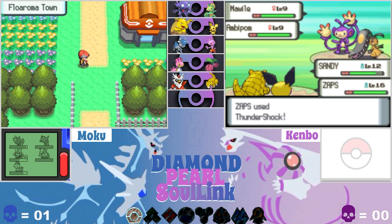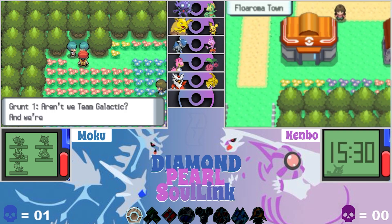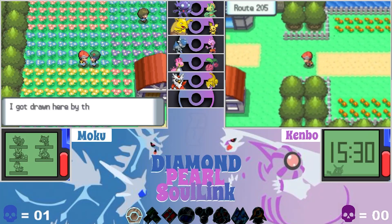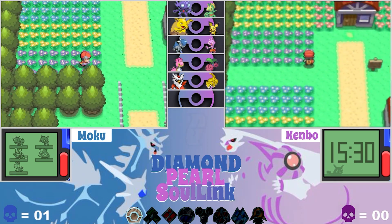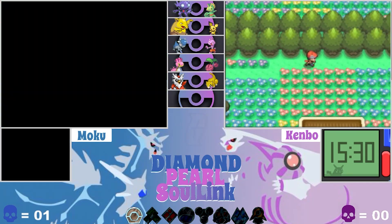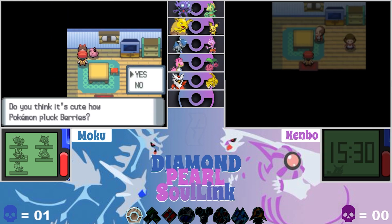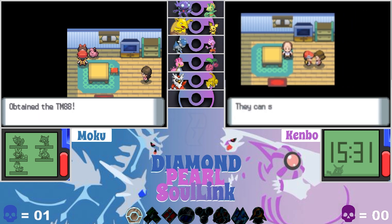I'm in Floroma Town now. So it's not these guys here - where am I going? I don't know yet, I'm trying to figure it out. There's nowhere obvious to go in town. I'll go into this house. There's two guys blocking the path to the left and you can grab some berries if you want. I believe that's a stopping point. Oh wait - I found a TM here Ken!